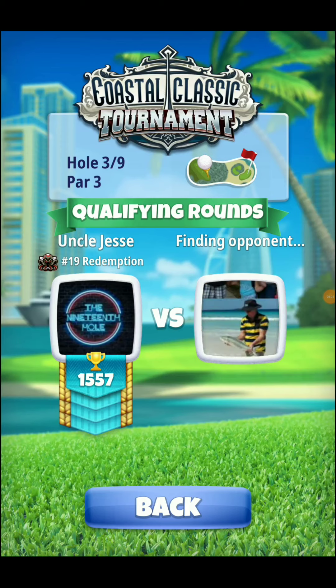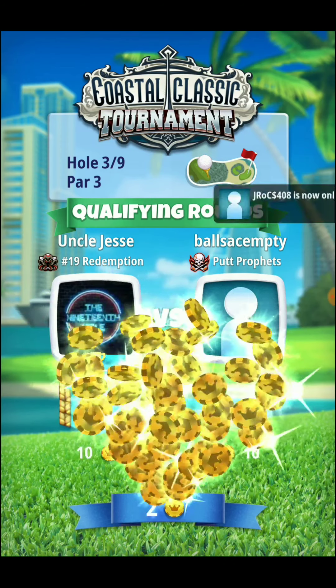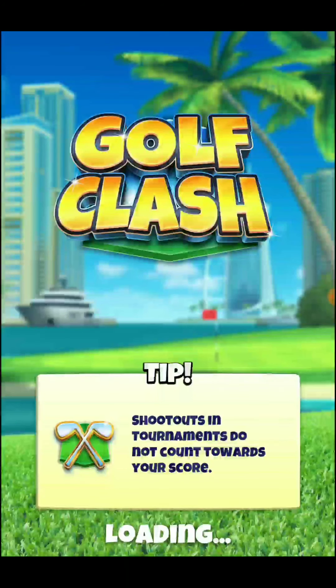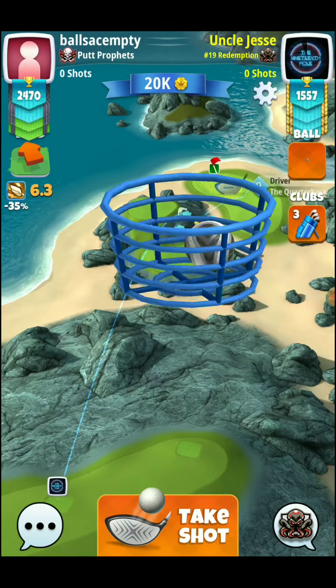We've got hole 3, par 3 — the infamous Billy Goat Bluff. We're going to be going at this one with a Sniper. I'm going with a Kingmaker ball. We're going plus 50% for the elevation change. And I'm definitely going to be trying to jump this shot off the first fairway wave pad.